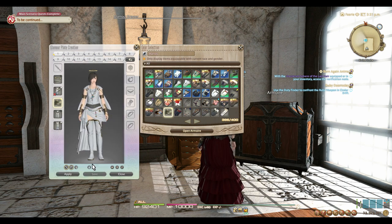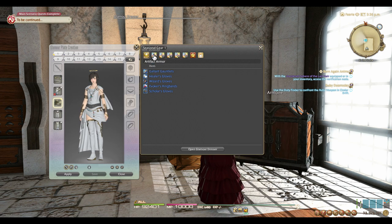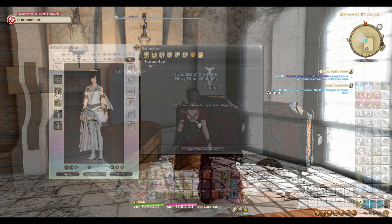And that about sums up the Glamour Plate feature. However, there is one more thing. At the bottom here, you can see an option to look into the armoire. This option will allow you to open the armoire and use outfits from there in your Glamour Plate. So let's move on to that topic and discuss the armoire separately.